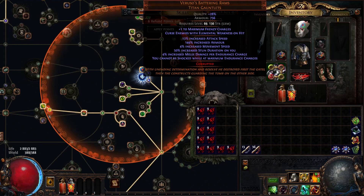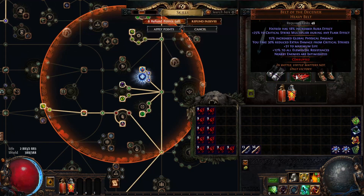The gloves I bought for around 70 chaos — they are cheap. The only essential part is maximum frenzy charges; you can use rare gloves or pretty much any gloves with frenzy charges. For the belt, we can use either Belt of the Deceiver or the Stygian Vise. Both are good — the Stygian gives more strength and scales better, but both are decent.